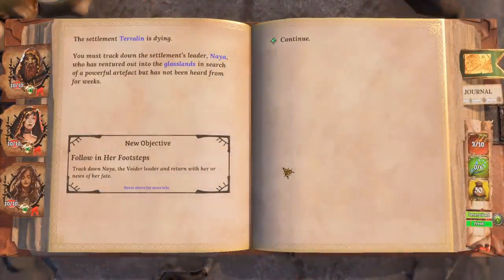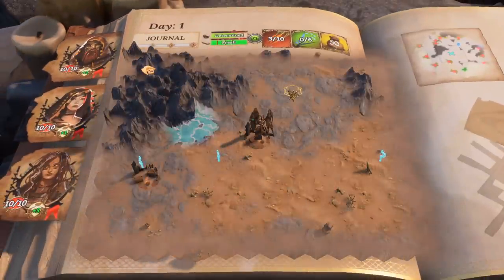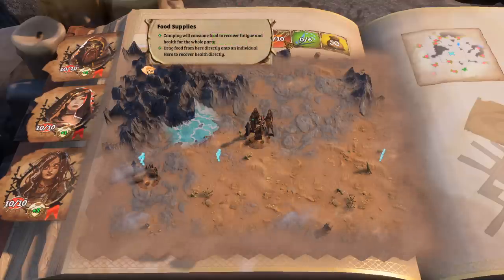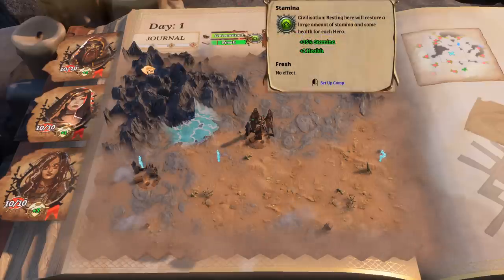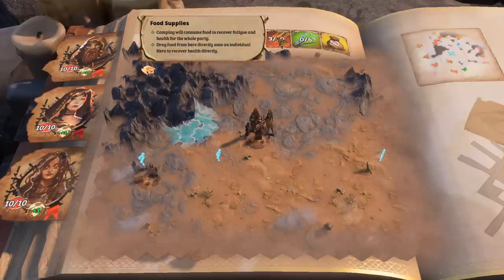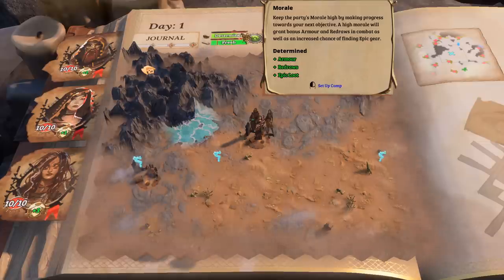The settlement of Terra Lynn is dying. You must track down the settlement's leader Naya, who has ventured out into the grasslands in search of a powerful artifact and hasn't been heard from for weeks. So here we are — we've got ourselves an overworld map. We've got a few resources to keep an eye on: food supply, and when we camp it will recover our fatigue. We've got morale, which apparently increases our magic find.